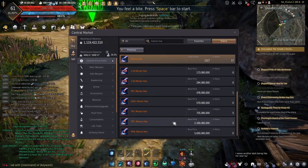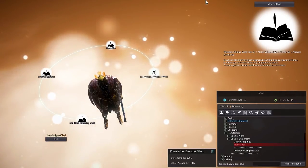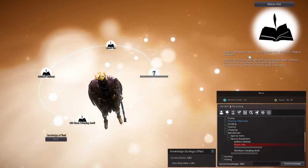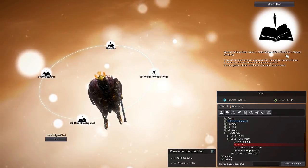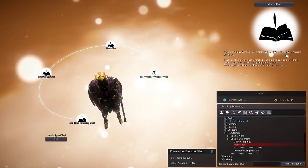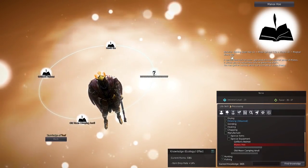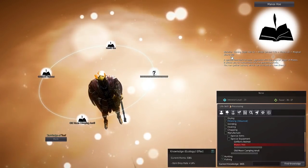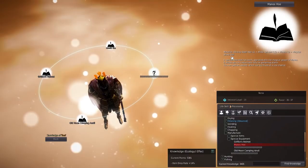Also note that to harvest a Laciaro costs between 20 to 50 energy. If you're interested in making your own Manos hoe, you need 1 Shining Steel hoe, 15 Metal Solvent, 5 Manos — which is a vendor item costing 5 million silver each — and 50 Magical Shards, which is an item you obtain by heating a yellow-black magic crystal. Through processing, you can hit Manufacture and put these ingredients in to create your own Manos hoe.